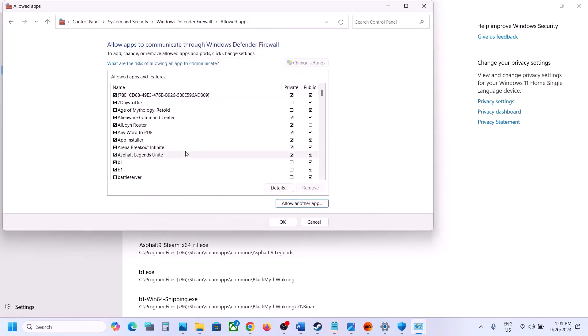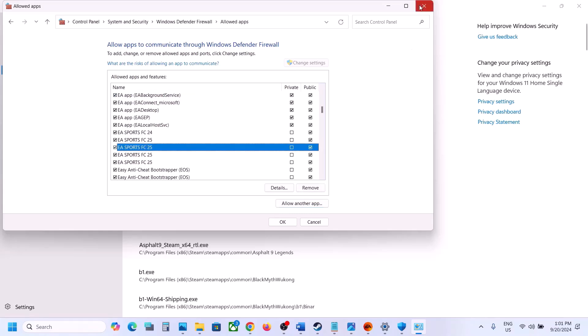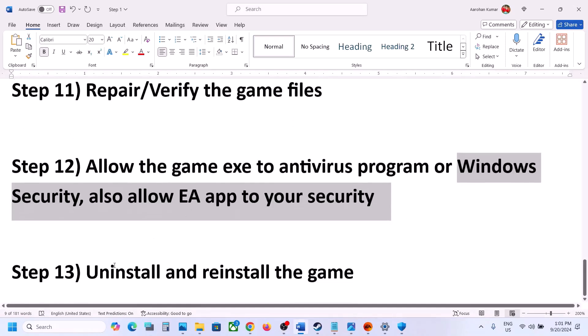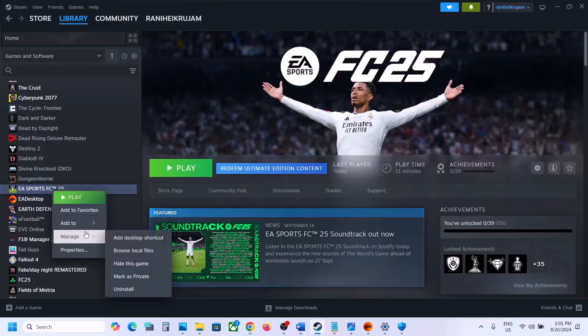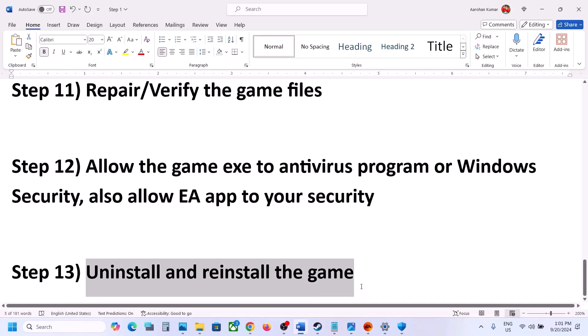If nothing is working, the last resort is to uninstall and reinstall the game. Right-click the game, select Manage, and click Uninstall. After uninstalling, go to the game installation folder and delete the game folder. Restart your computer and then reinstall the game.